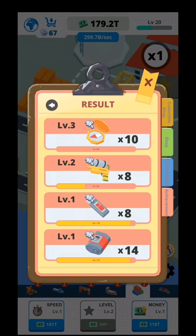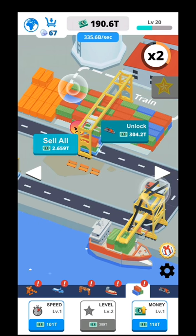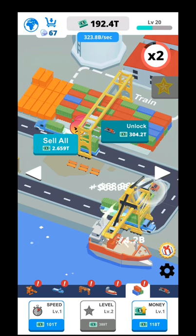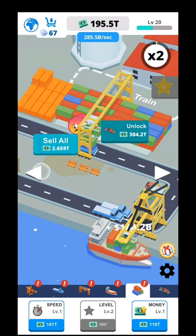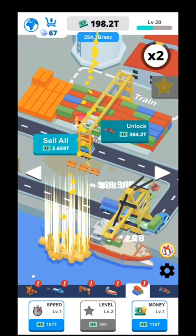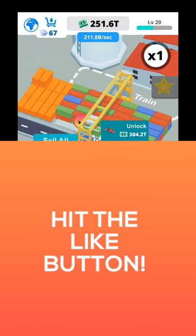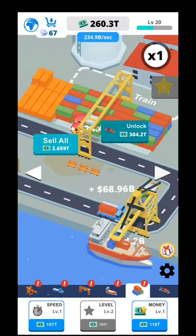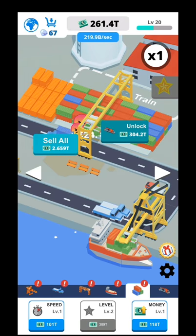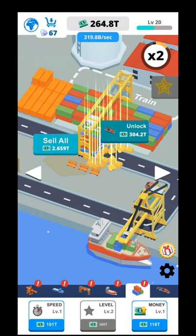I don't know about the idle part — I didn't see any offline earnings or the chance to watch an ad to double offline earnings. It's a clicker also, so if you click it your income will be multiplied by two, as you can see the x2 indicator. If you're not clicking, it won't be multiplied. You also have drones — the fastest drones give you a much higher payout when you click them, while the slower ones give lower prizes.